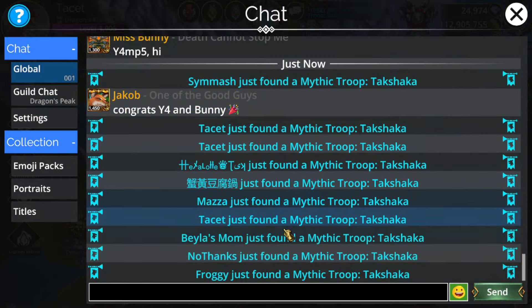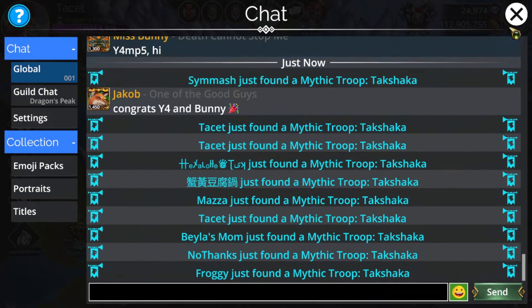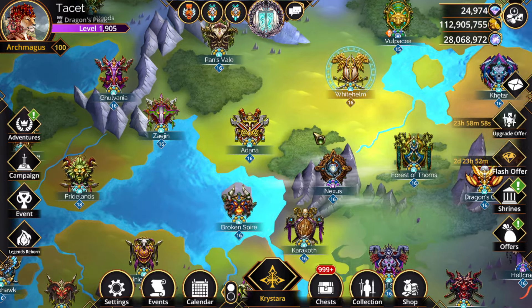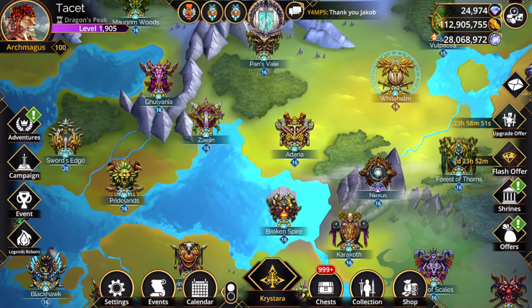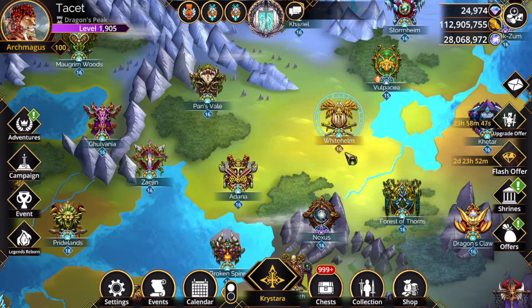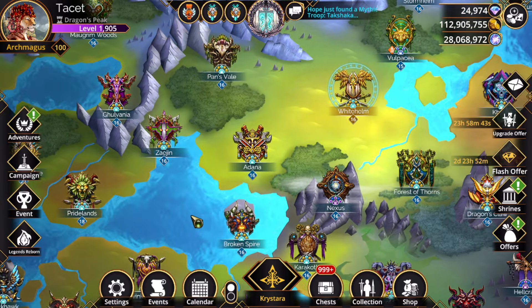We're in global chat right now — it shows we got a double, and there's the other one right over there. Global chat 1 right now is just a wall of text of people getting the mythic. Every first Friday of the month is when we get these mythics. And since it's the first of the month — March 1st today — we had a mythic today. It's always the first Friday of every month.